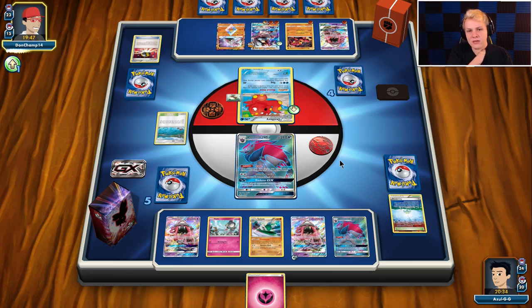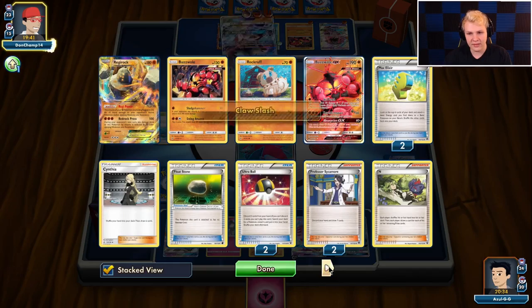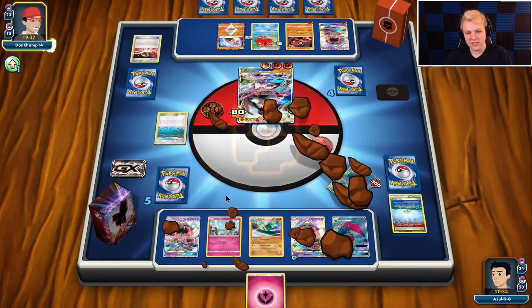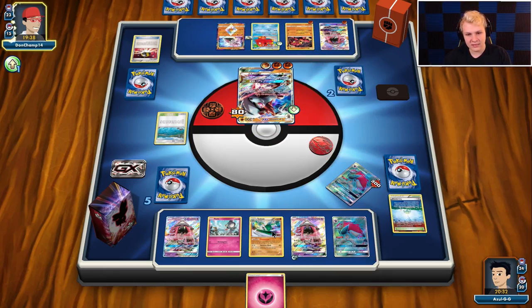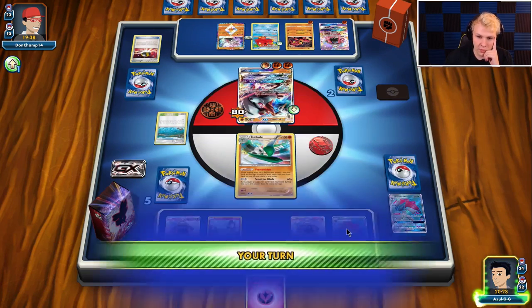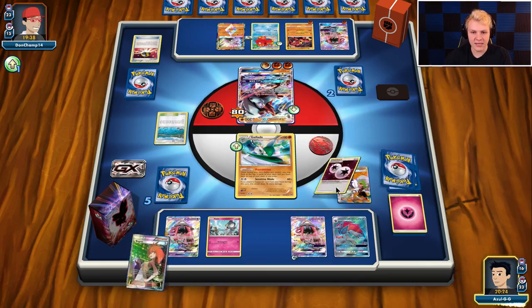We're just going to KO his active with Gallade I think. We'll send up the Gallade in hopes to draw it and not waste the DCE on the Lele, and hopefully he doesn't have an immediate response of Beast Ring into Guzma to knock out another Zorark. That'd be kind of a lot for him to have. I'm just going to play around him not having that. I could dig for an N here — I probably should actually.